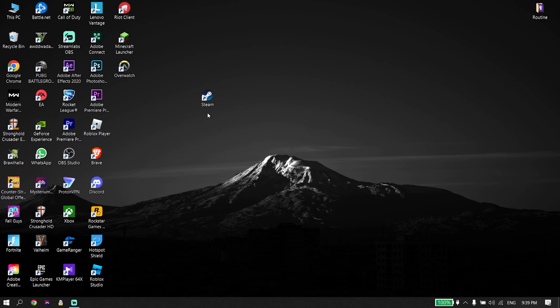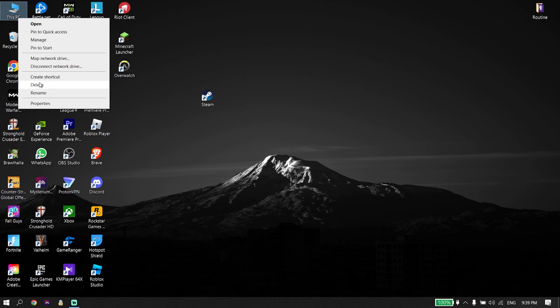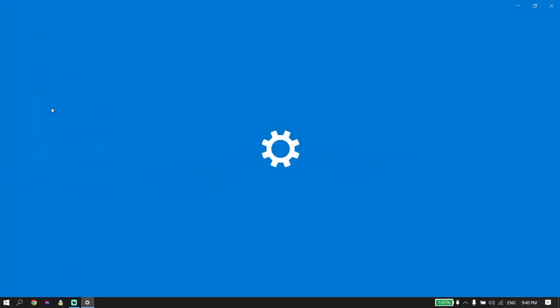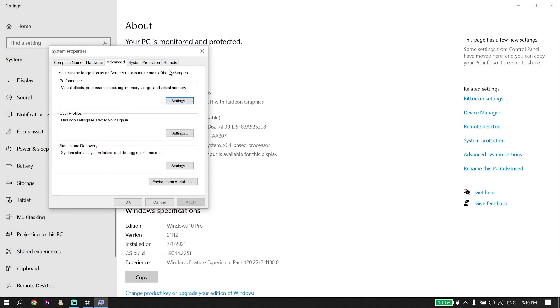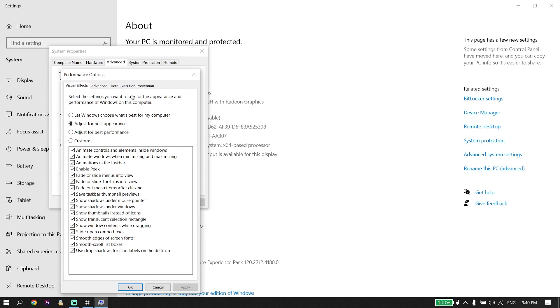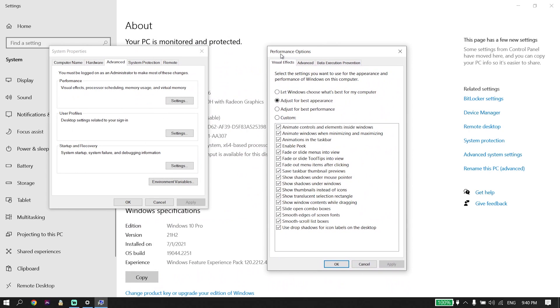To fix FIFA 23 lag, stuttering, or FPS drops, first of all just go ahead and right-click on the This PC icon. Then click on Properties. And now click on Advanced System Settings from here. Then go to Performance and click on Settings. Go ahead and open up Performance Options, then go down and check the option 'Adjust for best performance.' Now go down and click Apply, then click OK.